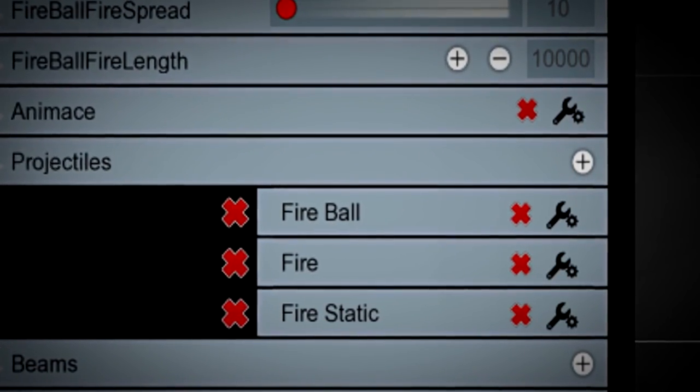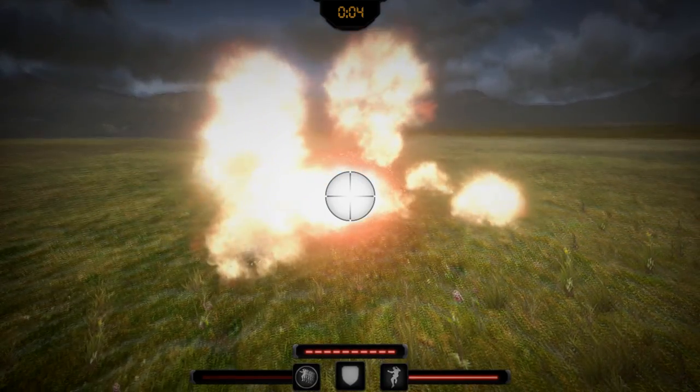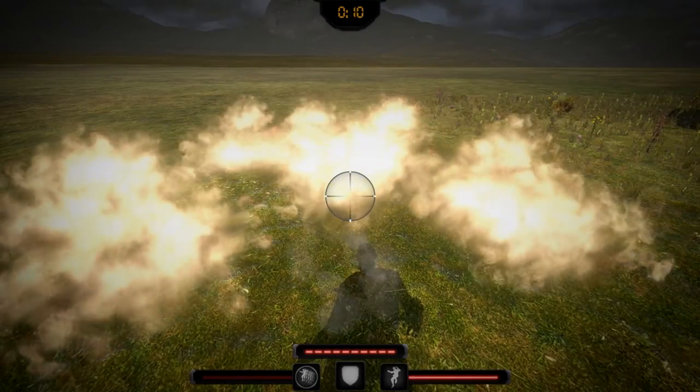The weapon uses three projectiles: fireball, fire, and firestatic. Fireball is the main projectile which shoots first. Fire is a projectile with mass and gravity — several of them spawn after the fireball lands. Firestatic are made in a loop for 10 seconds after the fire projectile reaches the ground.